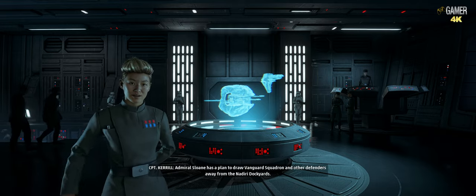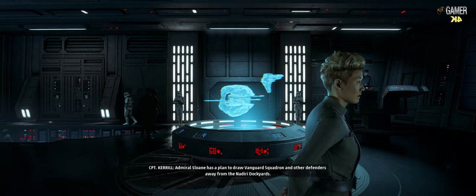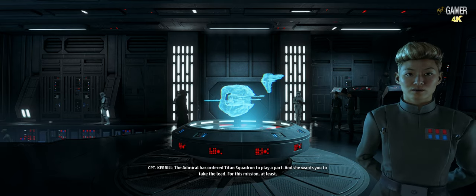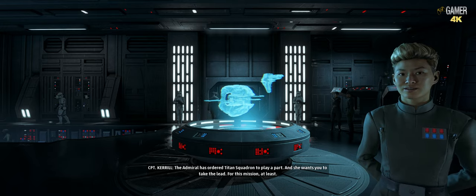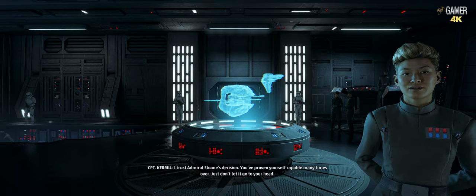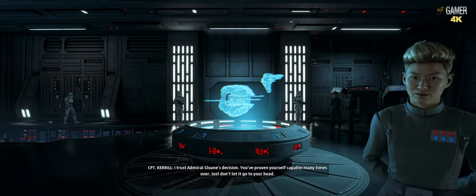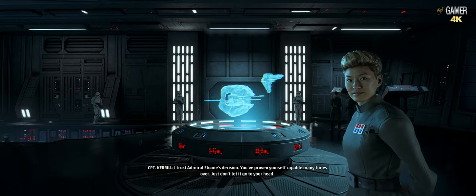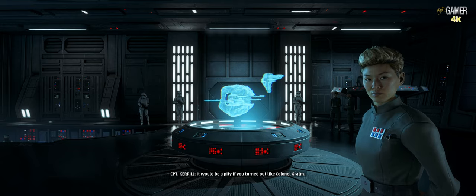Admiral Sloane has a plan to draw Vanguard Squadron and other defenders away from the Nadiri dockyards. The Admiral has ordered Titan Squadron to play a part, and she wants you to take the lead, for this mission at least. I trust Admiral Sloane's decision — you've proven yourself capable many times over. Just don't let it go to your head. It would be a pity if you turned out like Colonel Graham.